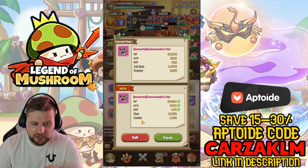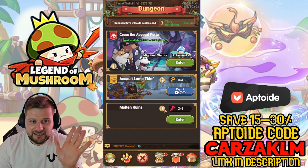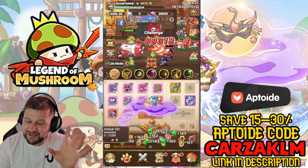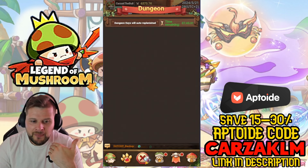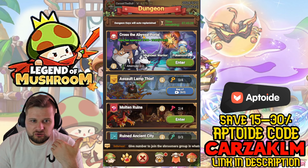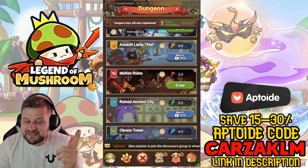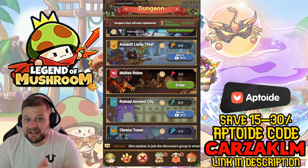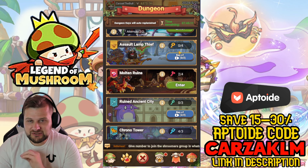In the dungeons, we have Assault Lamp Thieves where we get extra Magic Lamps. You also get two extra keys a day by watching an advert — or if you buy the pack you can skip the adverts and just collect. That's actually a huge time-saving benefit of buying that pass. Molten Ruins is where we get diamonds and tickets for skills and pals.